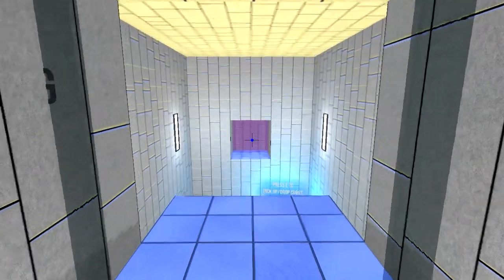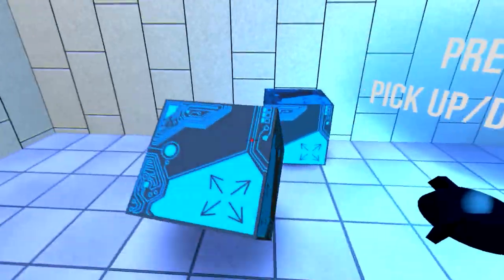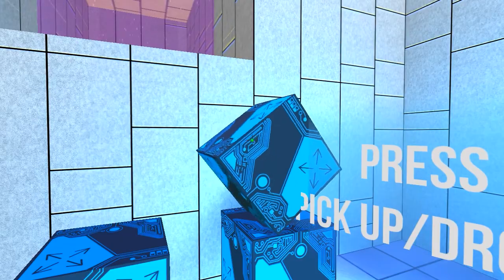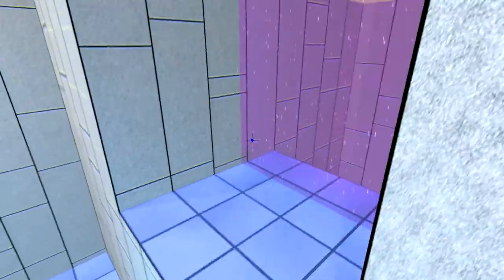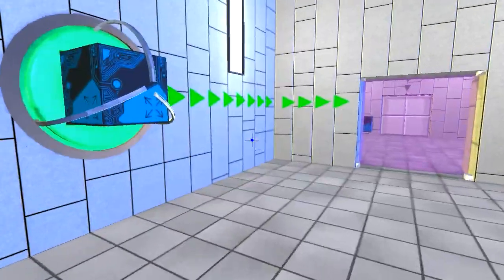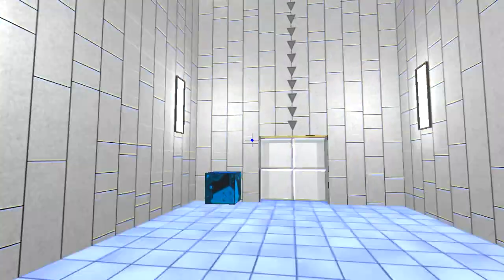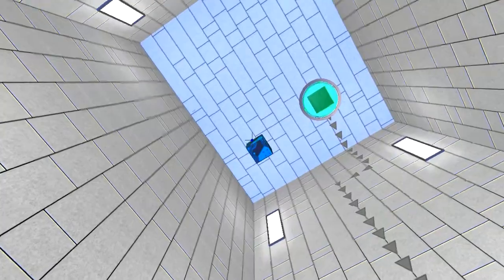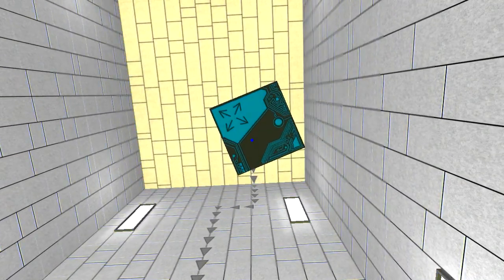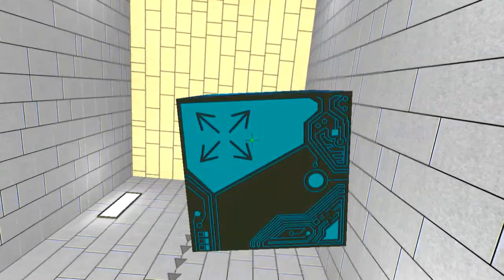Okay, here is the training center. I did do this quickly because there was a level select, but we'll all go through it. You can use E to grab objects, just like in Portal, and you can stack cubes on top of each other to easily get past the first puzzle. Here you can see the gravity - if we let this go, it will fly to that wall. So that's basically the gist of this game: there's going to be a lot of puzzles involving gravity in one way or another.